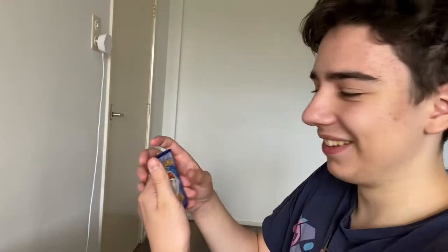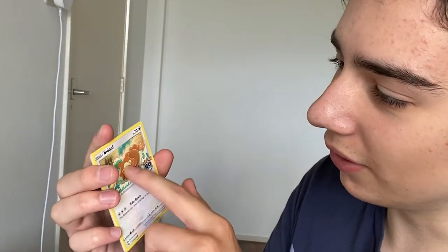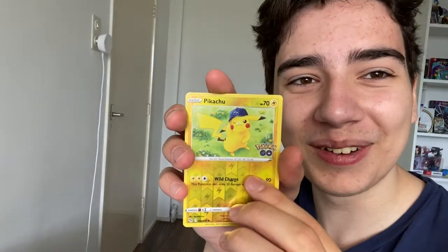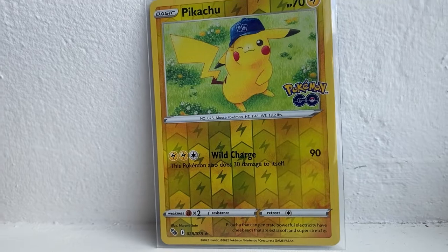Pack seven — don't look at the code card! Grass energy, Unfezant... Lunatone, Magikarp, the barrel, Onix — and Snorlax holographic! Dude! Last pack coming up. That Pikachu card is also amazing — I love it. This would be awesome to open as a booster box too.